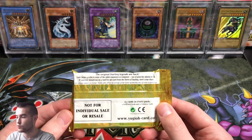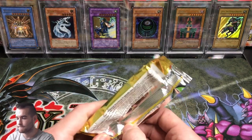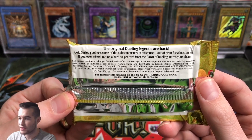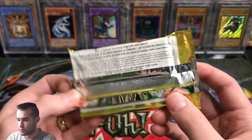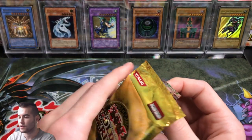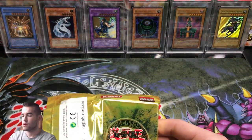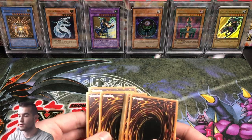Not for individual sale or resale. Let's see if there's anything interesting on the back since we only got one pack. Gold Series 4 collects some of the oldest monsters in existence, out of print for almost 10 years. If you ever missed out on a hard-to-get card from the dawn of dueling, now's your chance. 25 cards in every pack, three gold rares. Okay, let's open this carefully. There's the front — I can see it's a gold rare. Let's set the gold rares back and go through the commons.